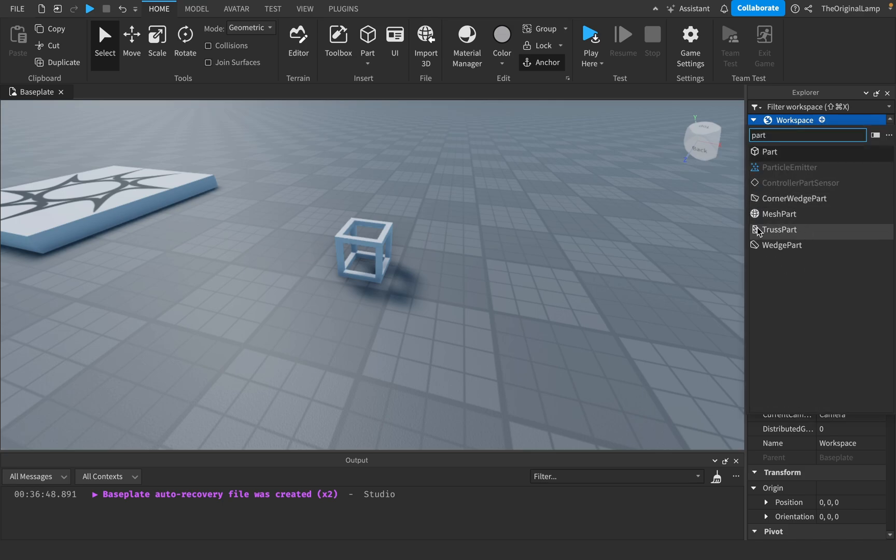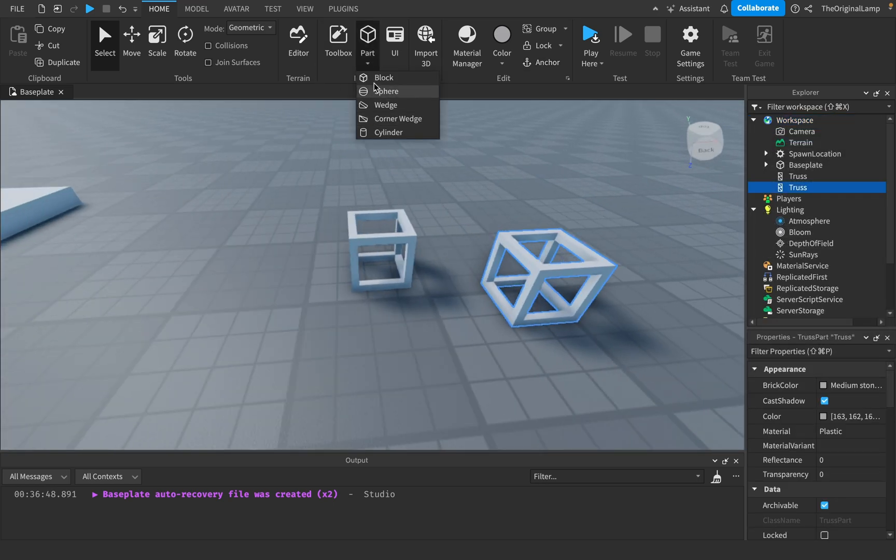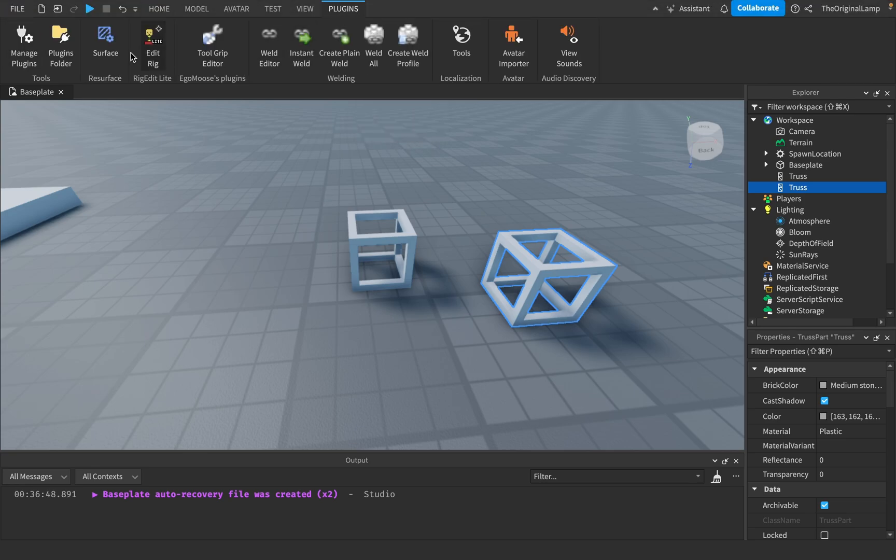Look up parts. Why? What is this? Why is this not here? Look - plugins - let me show you everything, right? Edit rig, tool grip, avatar, sounds.